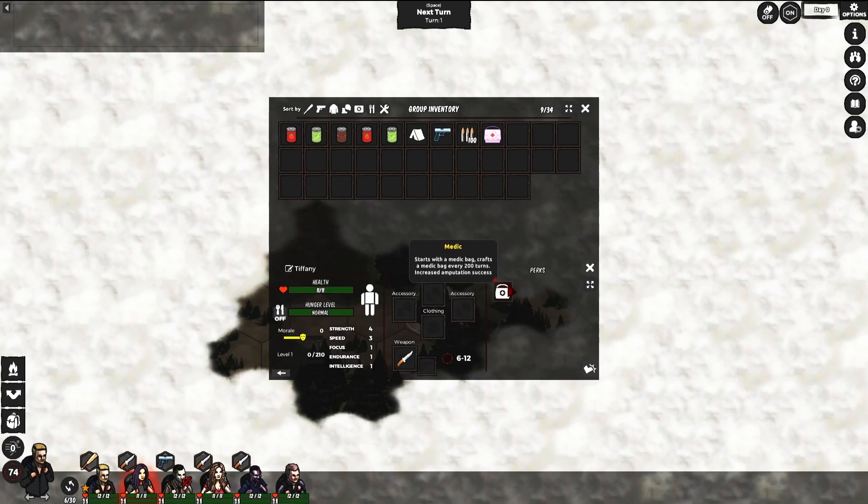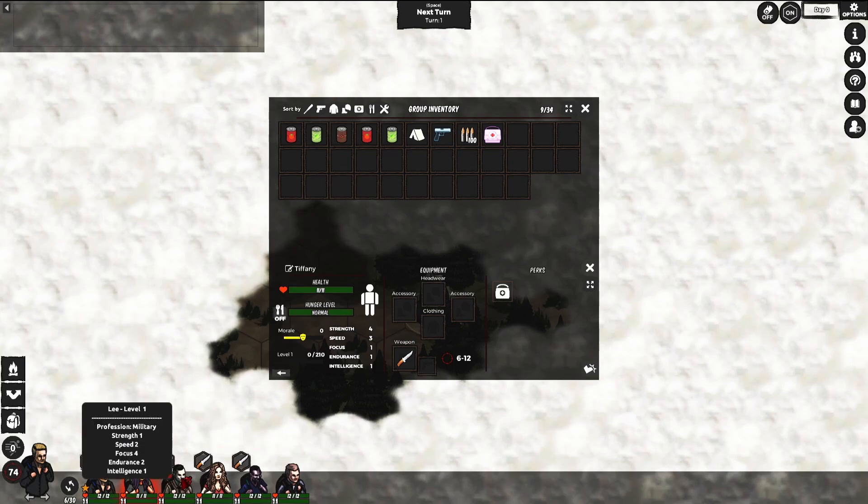You can see all my characters have different perks. This one's a medic — starts with a medic bag, crafts a new one every 200 turns, and increases amputation success. Amputation is important because sometimes one of your survivors will receive a bite from a zombie, and to save them you need to amputate the bitten body part. The medic makes that more likely to succeed.